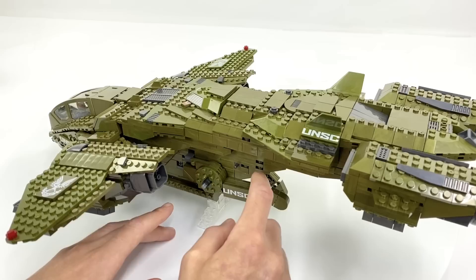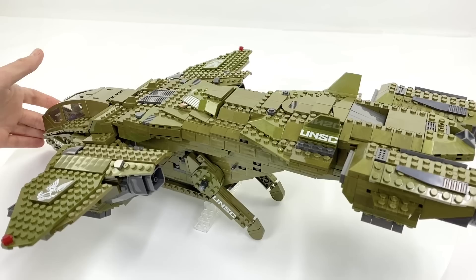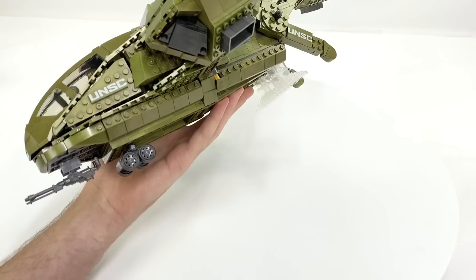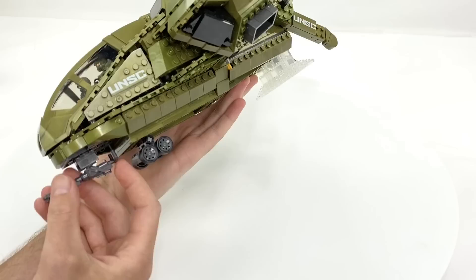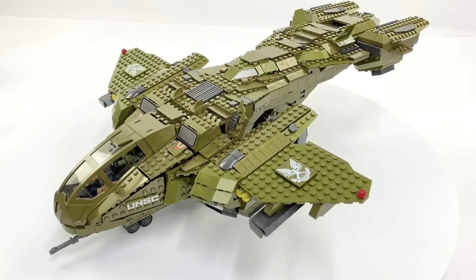When both landing gear legs are down it stops the ship from rocking too far back if you're playing with anything on the front. The front undercarriage actually folds back up underneath and is stowed away very nicely. When you bring it back out it does lock so it supports the Pelican. It's also a good time to show the nose gun, which can be tilted up and down and spun around from side to side. When it comes to accessing the Pelican without fully opening the back, you've got three points of access.